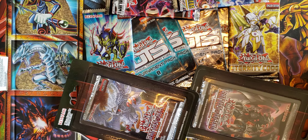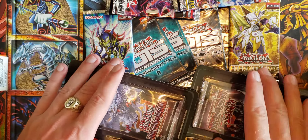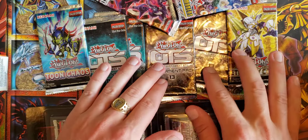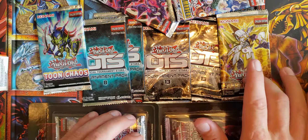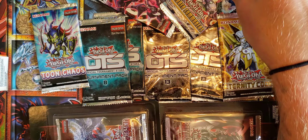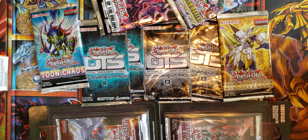On the last exciting episode of AJ's YugiTube, we opened Dark Neo Storm. Today we get a little bit of everything. We got some Battles of Legend, we got some OTSA, we got some OTS 13, we got an Eternity Code, a Toon Chaos, a Hidden Summoners, and one Legacy of the Valiant.